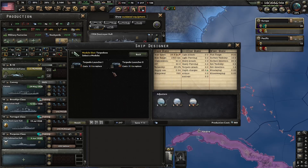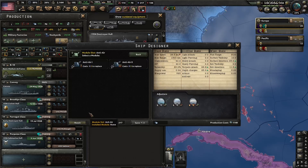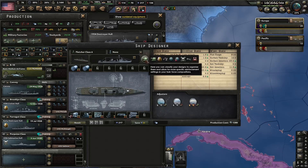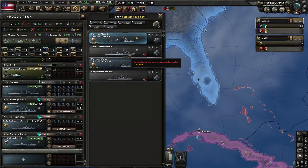On the destroyers, we'll put a torpedo launcher with radar — not fire control — then two, one anti-air, and then a dual purpose battery with a shield. We'll just call it a Fletcher class. I know this early on it wasn't a Fletcher class, but that's the only one I really know, so we'll just keep the lettering system going. Just to make it simple.